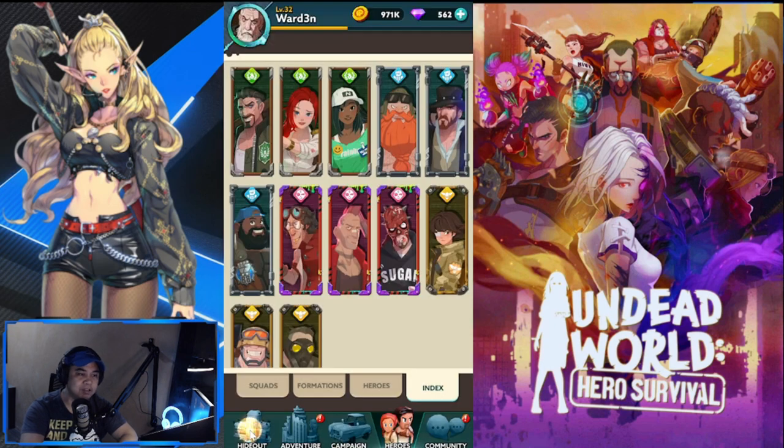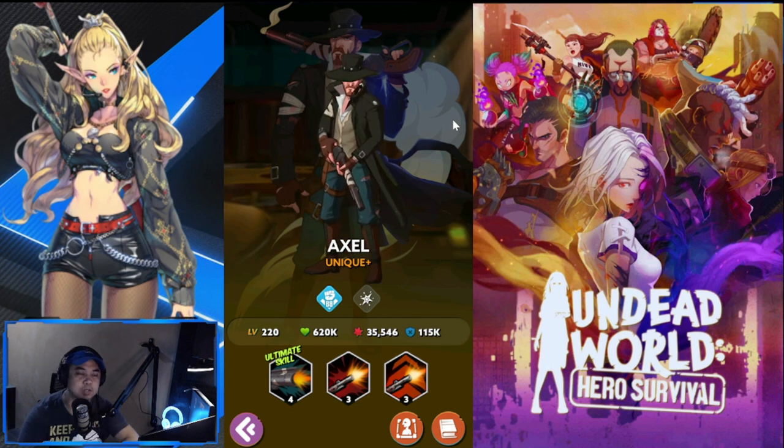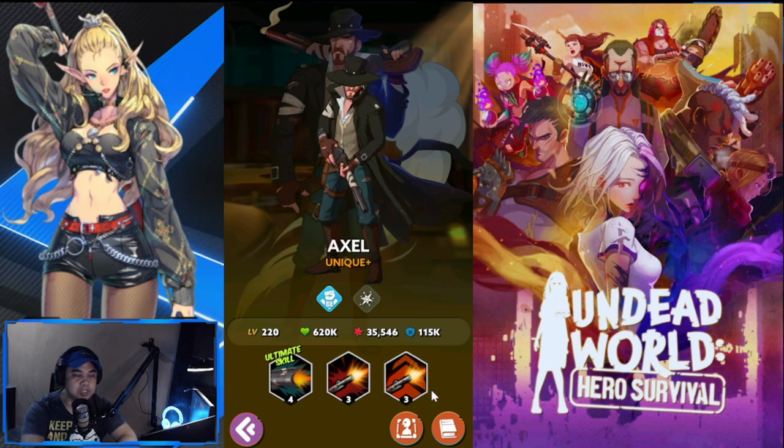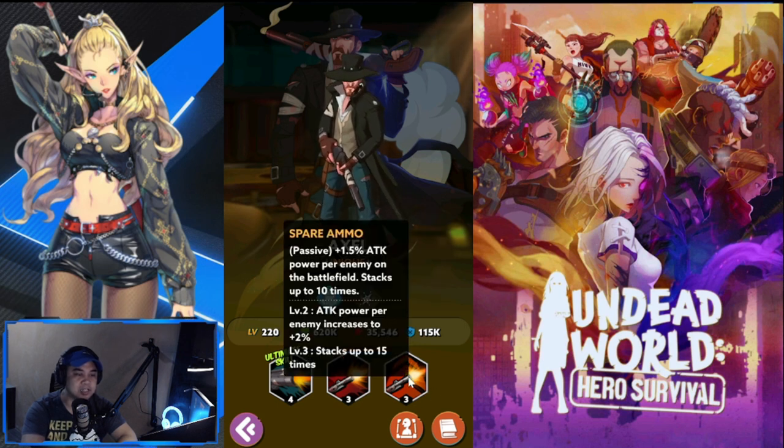Our third starter hero is Axel, an AOE hero who also belongs to the Blue Banshees. His passive, Spare Ammo, gives plus 1.5 attack power per enemy on the battlefield, stacking up to ten times. At level two, attack power per enemy increases to plus two percent, and level three stacks up to fifteen times instead of ten.